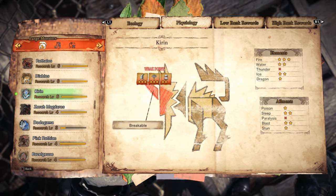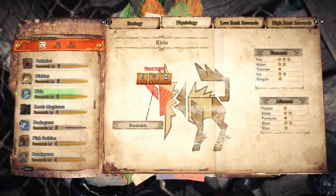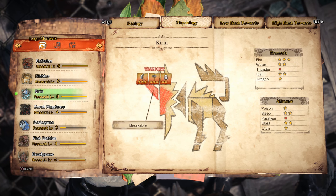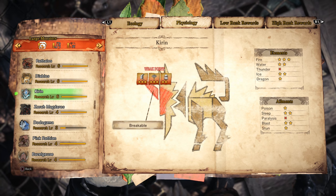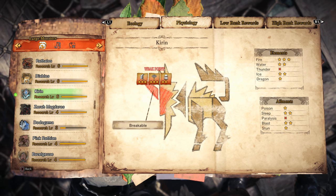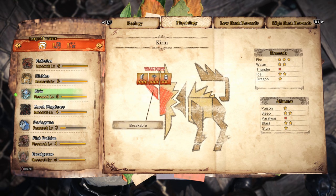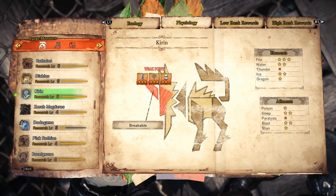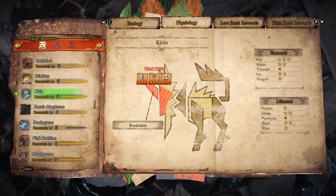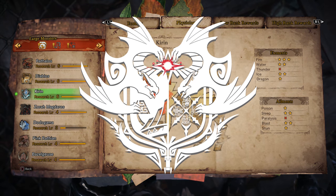When it comes to status, Kirin has a two-star weakness to sleep and blast, making it quite easy to sleep bomb him during the early stages of the hunt. Blast weapons are also effective early on, as long as you know that as his blast resistance builds up you'll want to switch to an elemental or raw damage weapon later. His poison and stun weaknesses are both one star — stun is really just a bonus to hitting his only weak point, and poison will only do 10 damage per tick and is difficult to apply. He is completely immune to paralysis, so if you bring a paralysis weapon you are absolutely wasting your time.